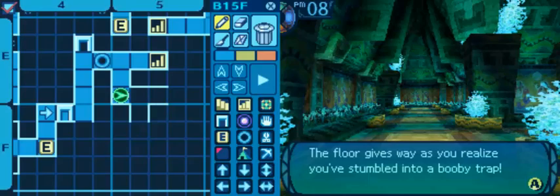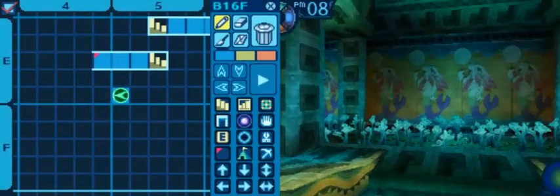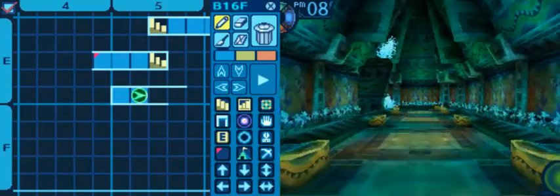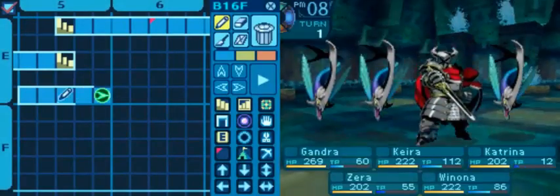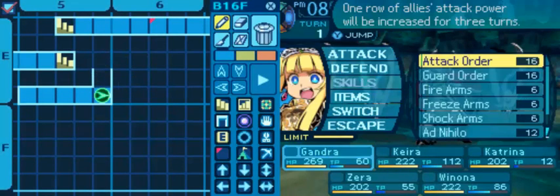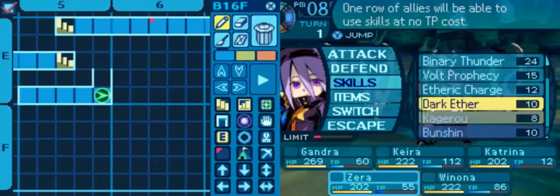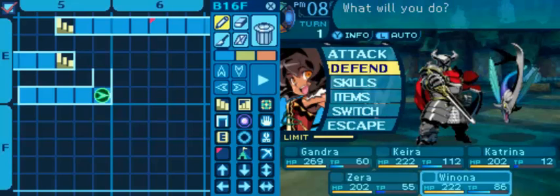Before you fall down pits, feel free to map the area a little more efficiently so you have a better sense of what's where. This time we've ended up in a place where there is no immediate exit and the encounter rate must be high because we've already run into a fight, which is easily handled but not what you want to run into.